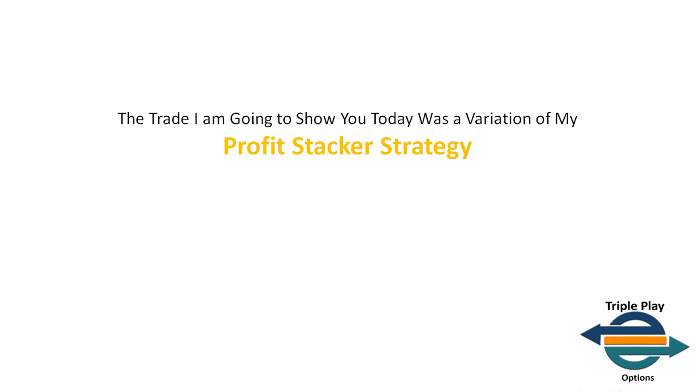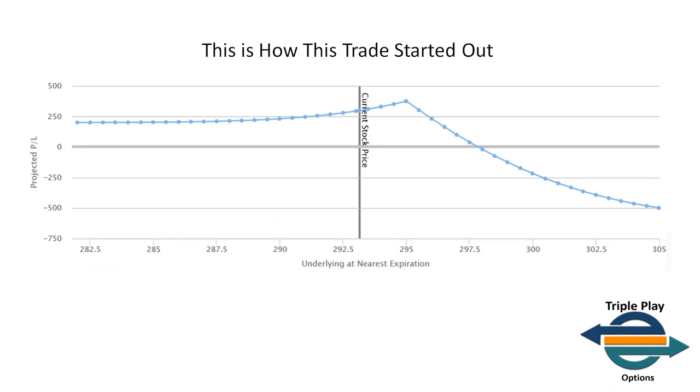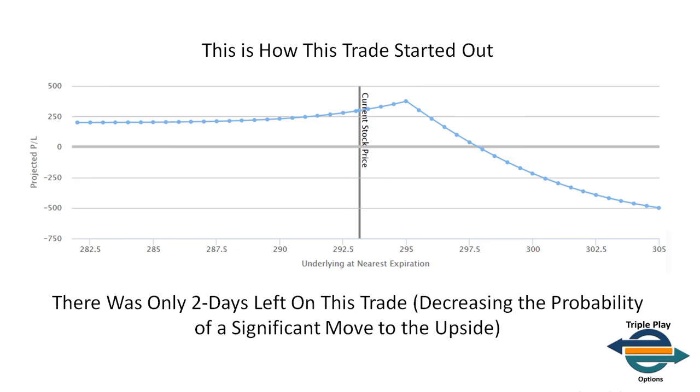This is a variation of my Profit Stacker approach — a trade that utilizes warped PPD and leverages price movement to build or stack profits. This is not how the trade started. It started with a projection showing a minimum to the downside of about $250 and a risk to the upside of about $500. The market was trading around $292 at the time, and the trade can move up all the way to about $298 before even touching breakeven — with only two days left and the market having moved significantly higher over the prior five days.